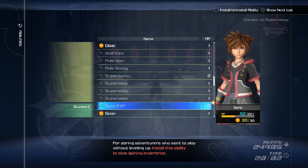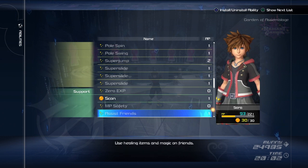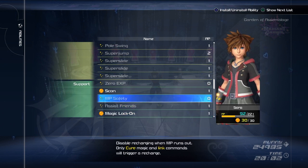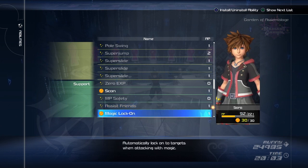Obviously, we're not going to put zero experience on — that's insane. Scan you technically don't need, but you also want it. MP Safety — for the majority you're not going to be using magic, since magic is really effective for curing, so you won't need this. Healing items and magic on friends — screw your friends, you don't need them.